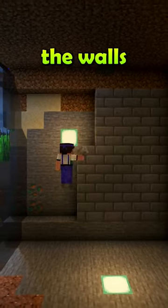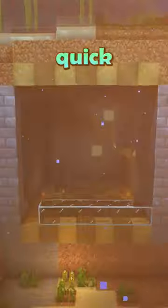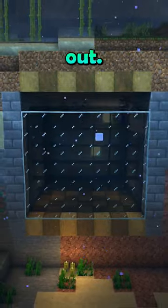Step 2 is building the walls you'd like to have around you. I'm using stone bricks on the sides with this pattern on the floor and roof. Just a quick reminder to cover it up to keep the water out.